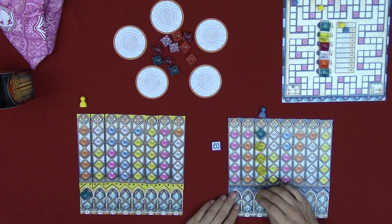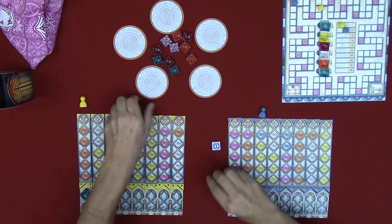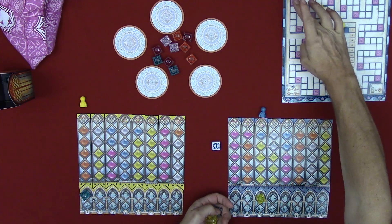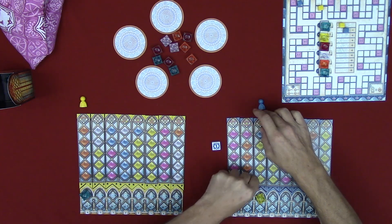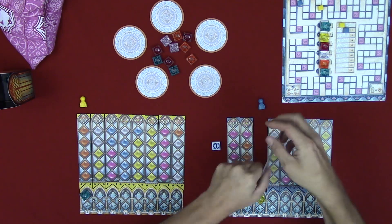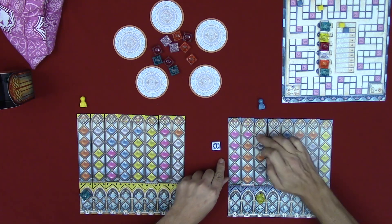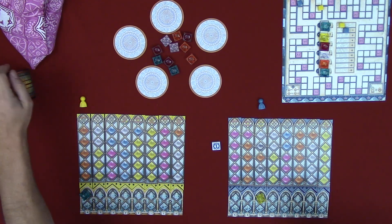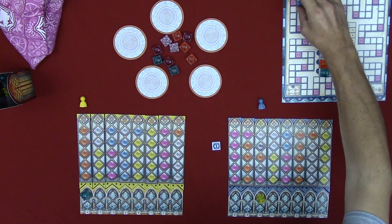I'll go with yellow. Discarding the extras and gaining one point for the blue bonus. I flip the tile over and place it in the palace. I gained three points — if anything were complete to the right I would gain that too, but there isn't. So three points, back to Jen.